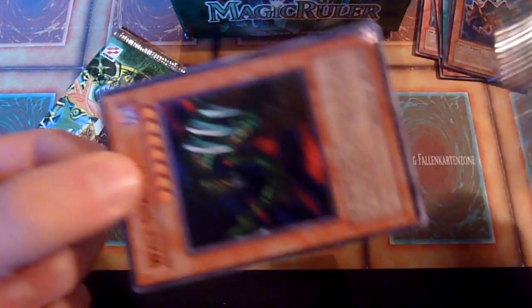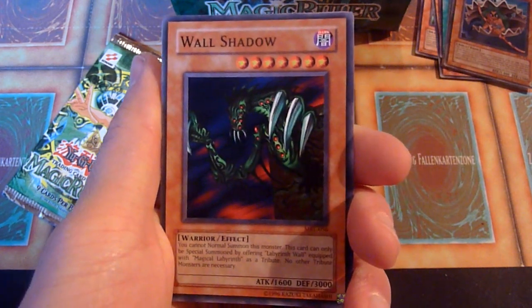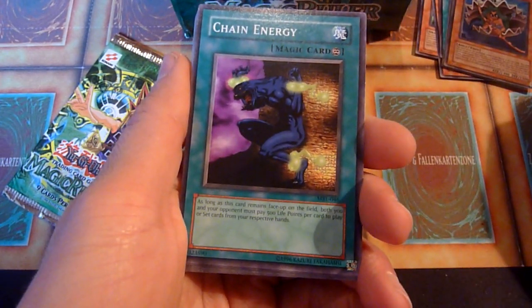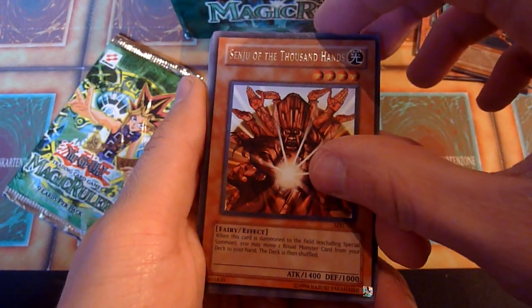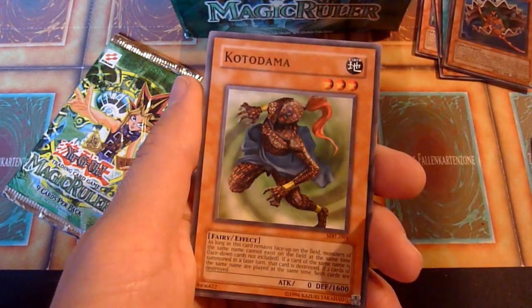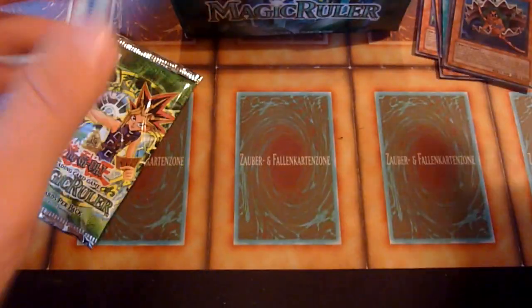One of these packs should have another super rare, because so far there were only two. Two ultras and two supers so far. Ich komme nach Emma hoch — that was a cameo for my mom! Senju of the Thousand Hands — nice, that searches Ritual Monsters. Ceremonial Bell. Darkness Approaches. Kotodama. With Octobrecer in the last slot of this pack. Now there's one pack left.